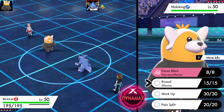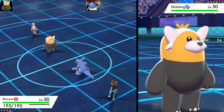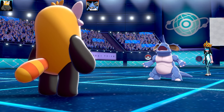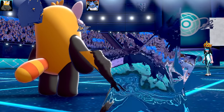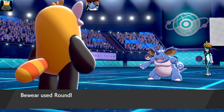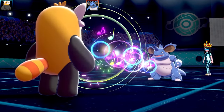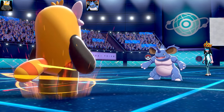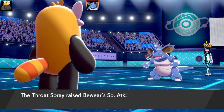The moveset is Focus Blast, Round, Work Up, and Pain Split, with Throat Spray as the item, max Speed, max Special Attack, and a Modest nature. We've actually got a decent amount of speed here. With Nidoking setting up entry hazards, this was kind of difficult to cover because not only were there only four Pokemon, it had quite a few weaknesses.